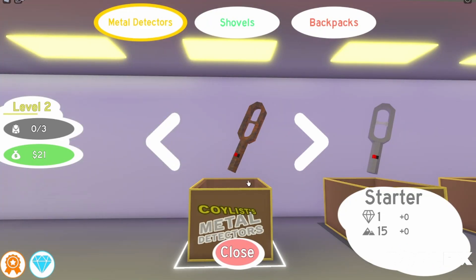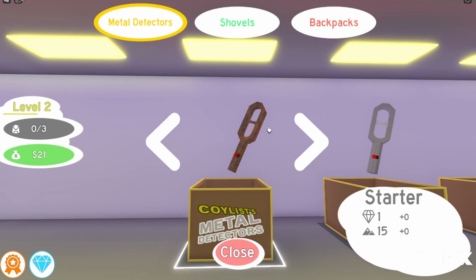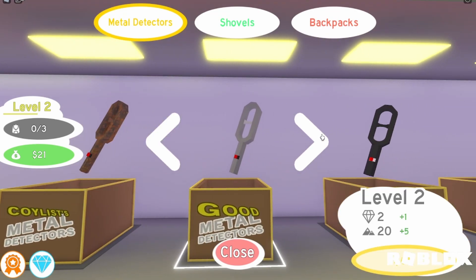I wonder if there's going to be some of these upgrades — yeah, that cell animation, what the heck! It just throws a fistful of dollars at you. Okay, let's hop in the shop and see what we got. I don't even know — do you consider what we're holding a metal detector? I don't know what it is. It looks like a tuning fork. It's the 'coilus' metal detector, and then the good metal detector is...